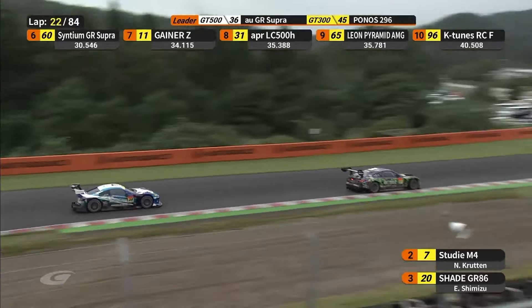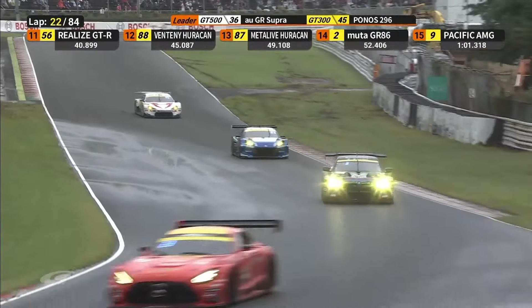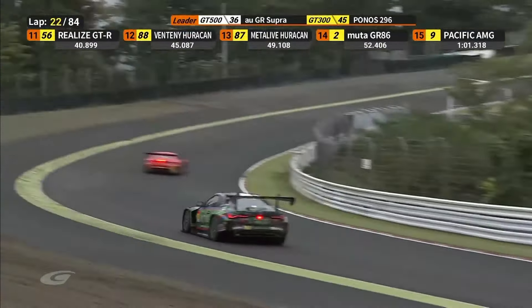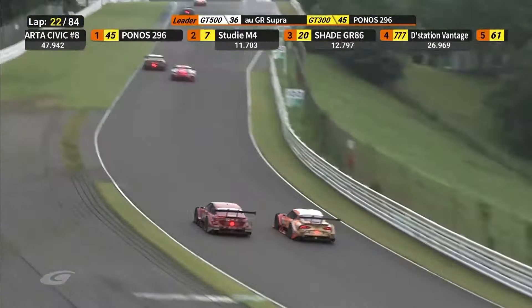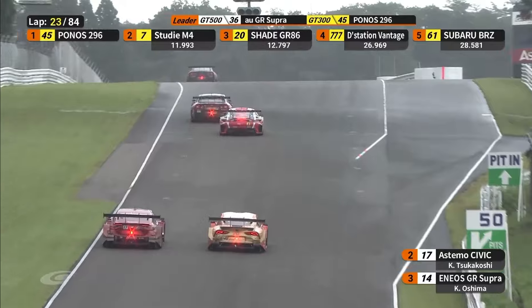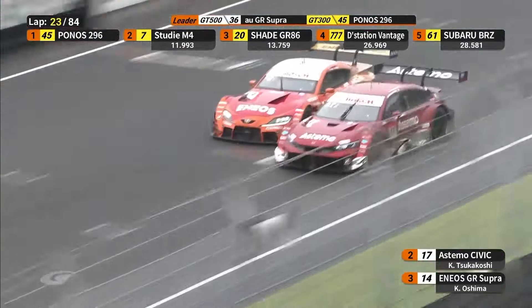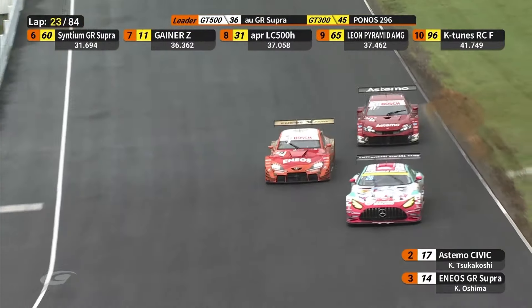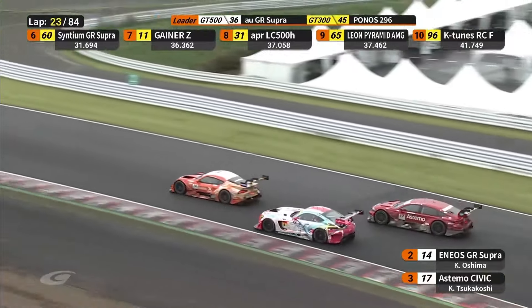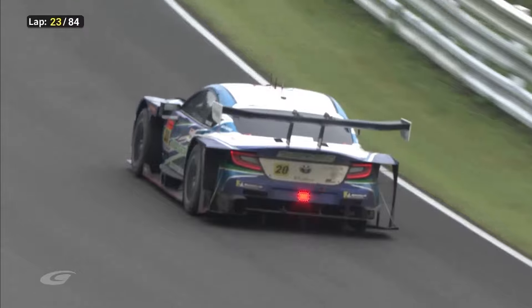How close was that? Both of them were sideways coming out of horseback. Seijiara likes what he sees. Kazuyo Oshima makes the bid on the inside of Iroki Ashura — they go side by side down the straight with traffic to clear. It's Kazuyo Oshima that wins out and gets into second position. Brilliant driving. But somebody's lost a tyre — Shimizu!